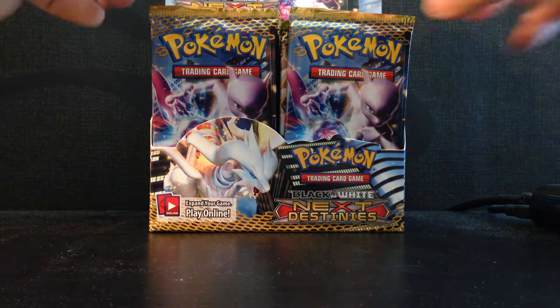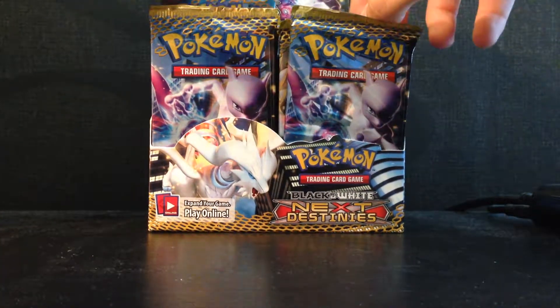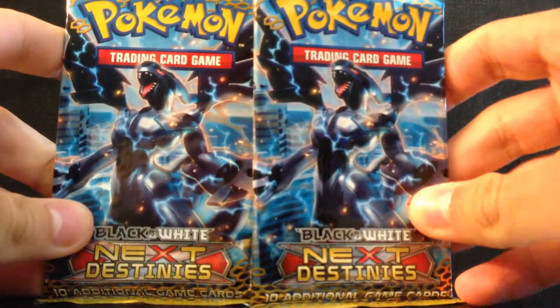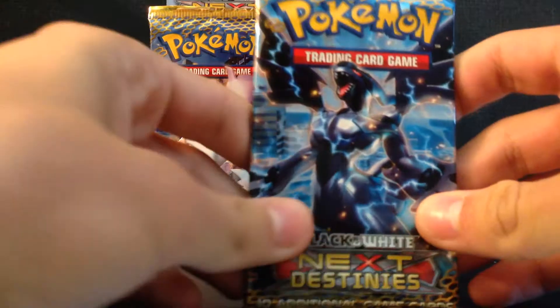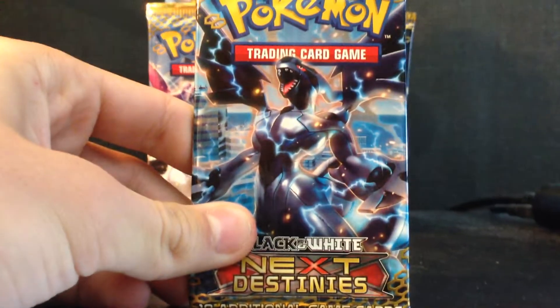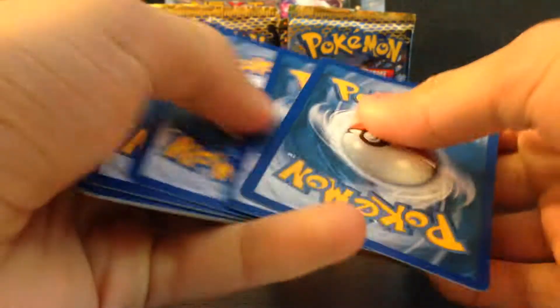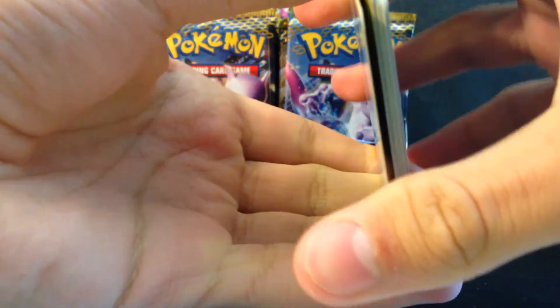What's up guys, EUPockeman here, and today I will be opening up two more Black and White Next Destinies booster packs. It's the same day as I opened up the last part of the Plasma Storm booster box. I'm really excited for this booster box because it has one of the most expensive cards in it — the Mewtwo Full Art, the most expensive full art card ever, and I really want to pull that.